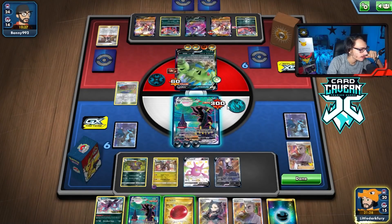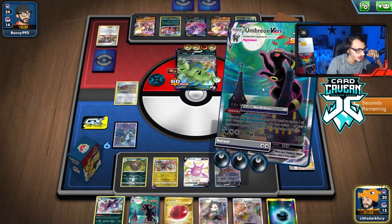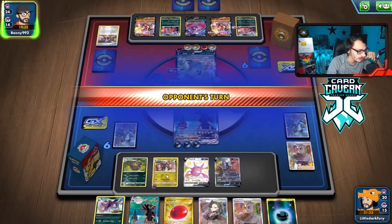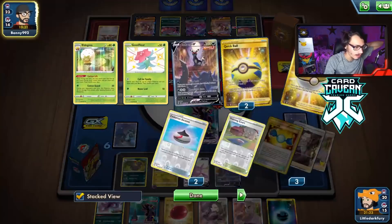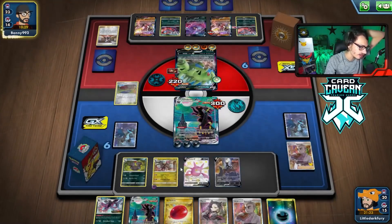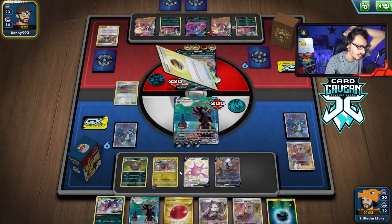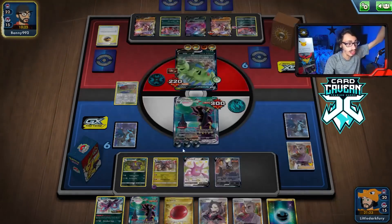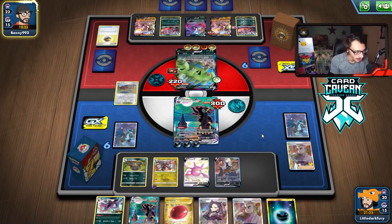Sacrifice the Umbreon, Dragon Counter the Tyranitar. But then where do we go from there? I guess we Gust out whatever they try to power up. We're going to lose two prizes, which kind of sucks. That's why I wanted to go Pitch Black Fangs — that's why I went for the Research, to see if I could draw into a Pitch Black Fangs attack. Then I can Rare Candy Hydreigon, Pitch Black Fangs, KO the Tyranitar, and not have to worry about the Umbreon button.